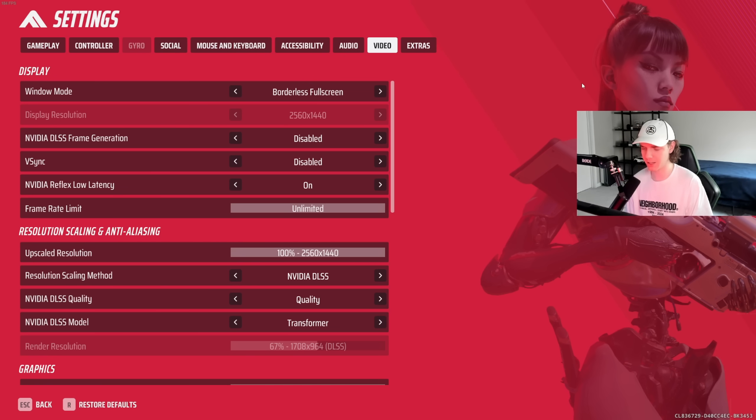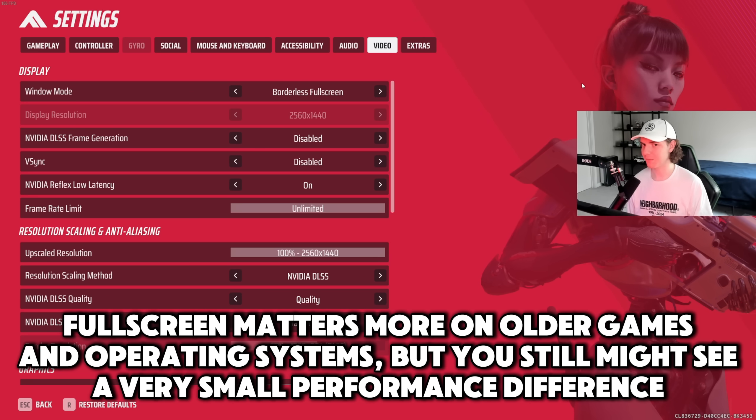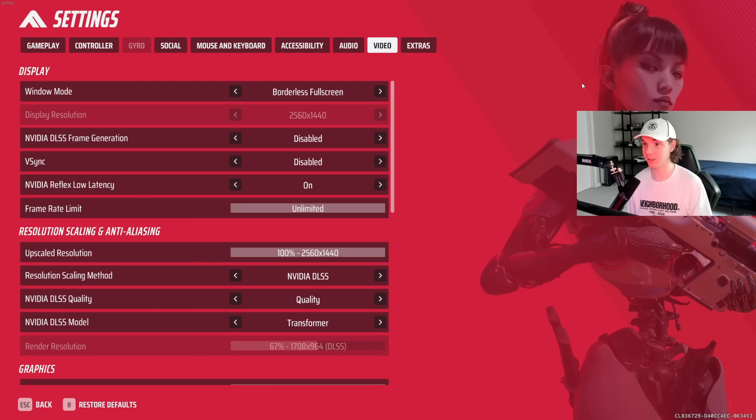For video settings: I have borderless full screen on because I do YouTube and stream sometimes and like to alt-tab back and forth. There is an argument to run full screen exclusively if you want to maximize performance. I've heard it doesn't matter as much on newer versions of Windows, but I personally use borderless full screen. It's not a huge difference, but you can run full screen if you want to — especially if you don't have two monitors.